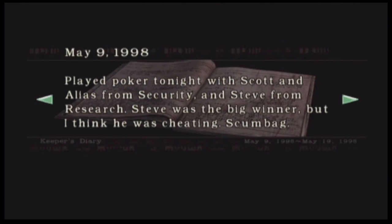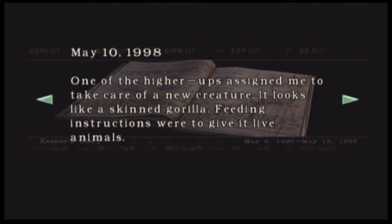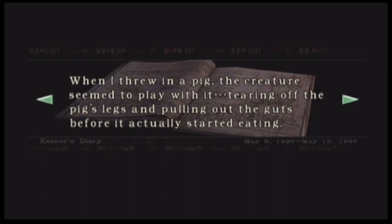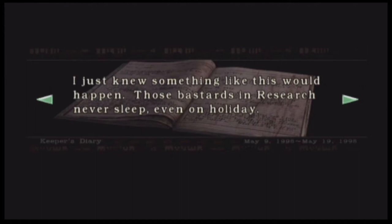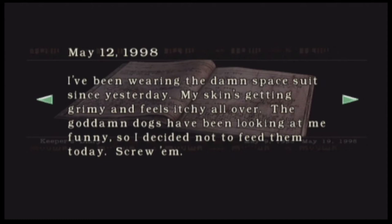I saw something over here. Keeper's Diary. May 9th, 1998: Played poker tonight with Scott and Elias from Security and Steve from Research. Steve was the big winner, but I think he was cheating. Scumbag. May 10th, 1998: One of the higher-ups assigned me to take care of a new creature. It looks like a skinned gorilla. Feeding instructions were to give it live animals. When I threw in a pig, the creature seemed to play with it, tearing off the pig's legs and pulling out the guts before it actually started eating. May 11th, 1998: At around 5 a.m., Scott woke me up — scared the shit out of me too. He was wearing a protective suit, handed me another one and told me to put it on. Said there'd been an accident in the basement lab. I just knew something like this would happen. Those bastards in research never sleep, even on holiday. May 12th, 1998: I've been wearing this damn space suit since yesterday. My skin's getting grimy and feels itchy all over. The goddamn dogs have been looking at me funny, so I decided not to feed them today. Screw them.